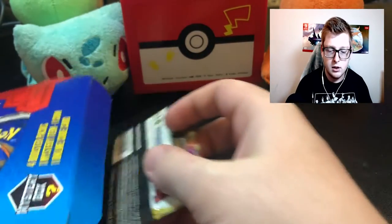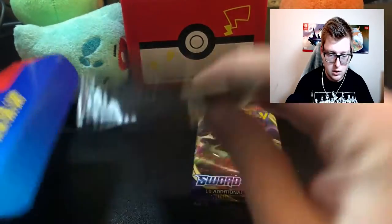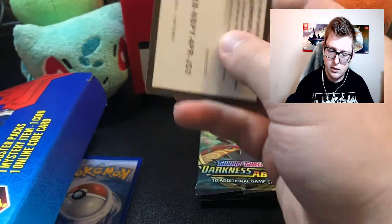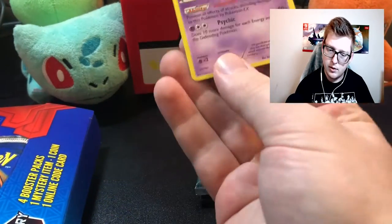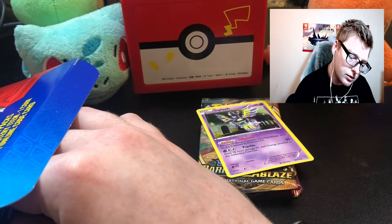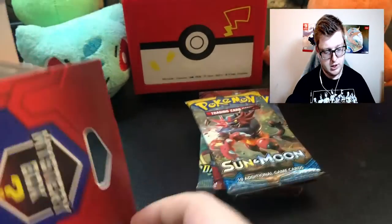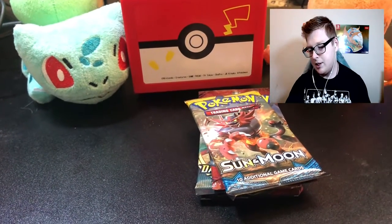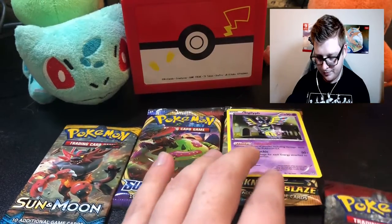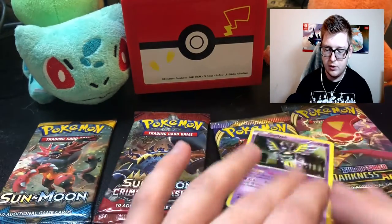Let's check out what we got. We got a Sword and Shield base set with — oh, that's a Gigantamax, that's going to be cool. A Darkness Ablaze, which is fine, we've done Dark Displays openings on this channel. A TCGO card, a Hollow Shelgon — not the best — a Crimson Invasion pack, and a Sun and Moon base set. Alright, so that's no vintage, which, you know, we weren't 100% saying we'd get that. I'm going to save the Darkness Ablaze for last. I really want Champion's Path, but it's fine.